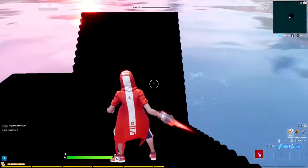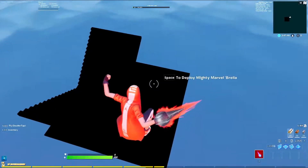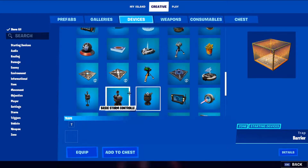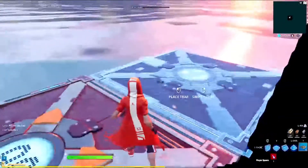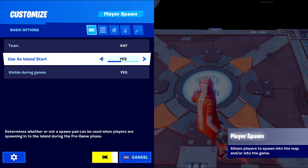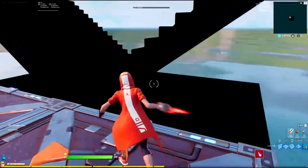Also guys I got a new mic — how do you guys like it? Next thing you're gonna want to do is find the Player Spawn and equip it. I usually only do two. Set it to any team, visible during game — no. That should be good.